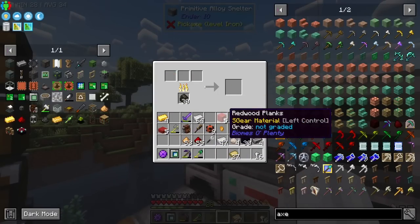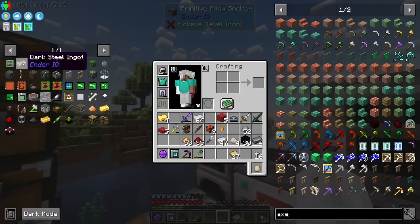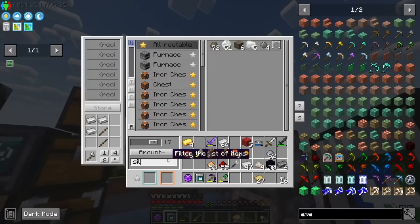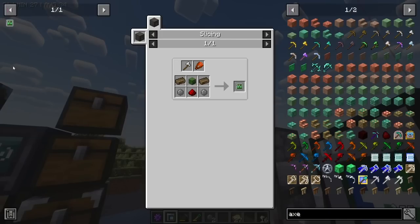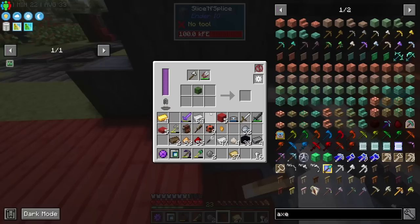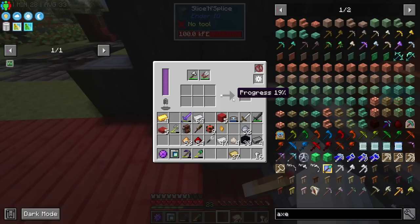I need silicon, which we've got, and redstone. The Solarium goes in, as does the zombie head which I've already placed in the machine. I think we are good to go - I'll paste the recipe in and it has begun. It will use some durability as it starts crafting. Then we should be good.